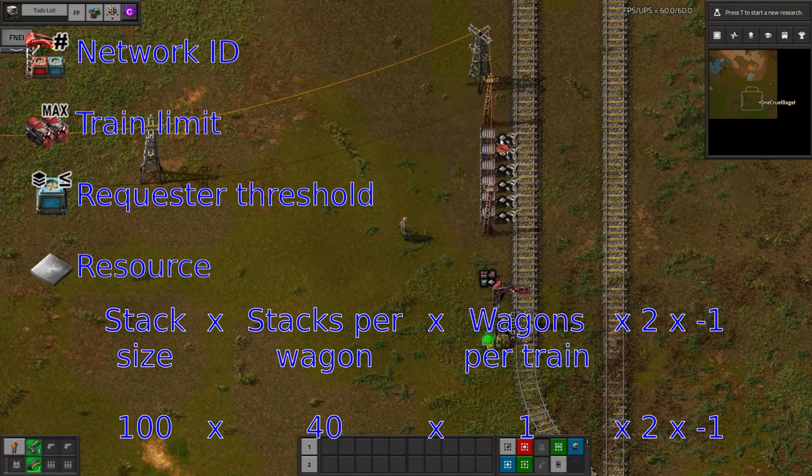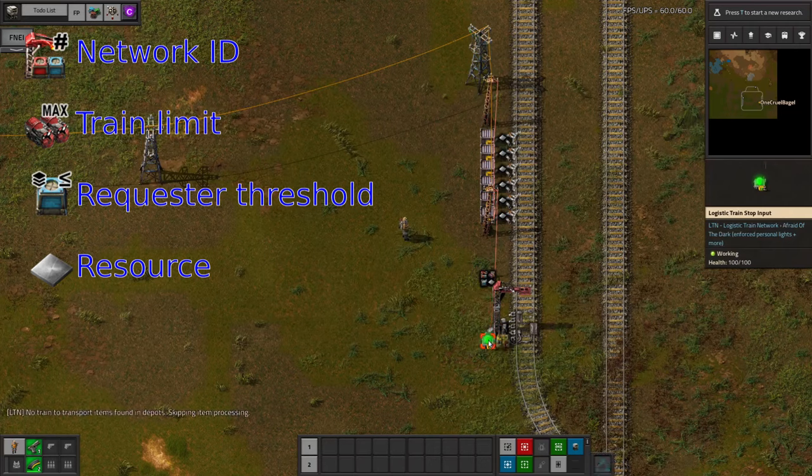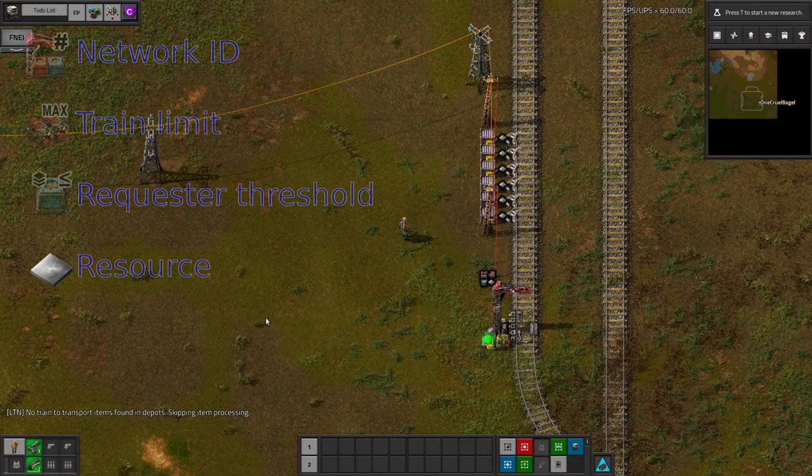As before, hook all the chests together, connect them to the combinator, and then connect them to the light on the station. I would also recommend connecting all of these to a power pole to make debugging easier. As you can see, this shows all of the signals, including that minus 8,000. We'll take another look at this once a train has arrived.